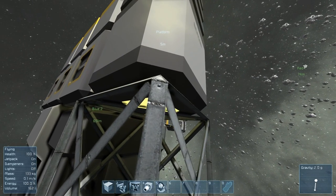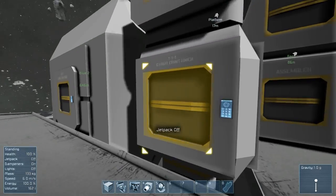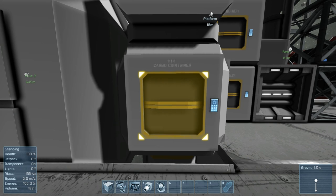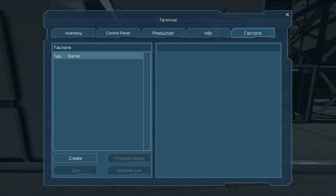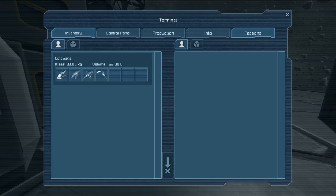As soon as we set ownership to me, it changes to what looks like white, but if you get really close you can see it has a tinge of blue. So anything owned by you has this bluish-white glow. Now if I wanted to set this to my faction, we're going to need a faction first, so let's go to the factions tab at the far right, or just press K or I anywhere to get your menu up.